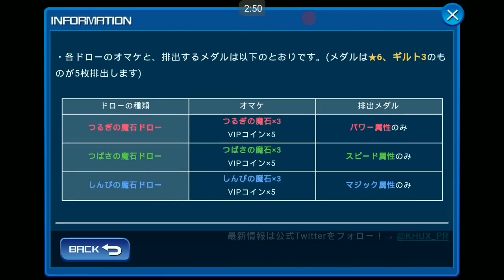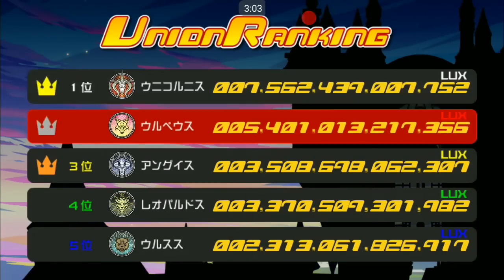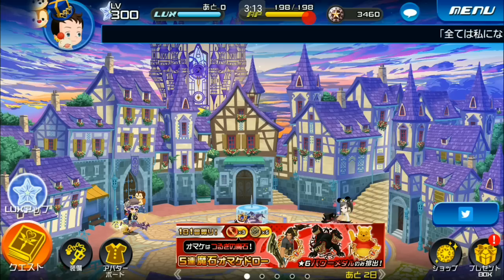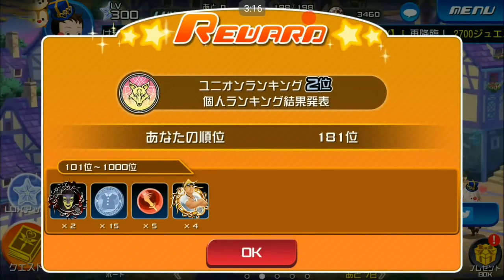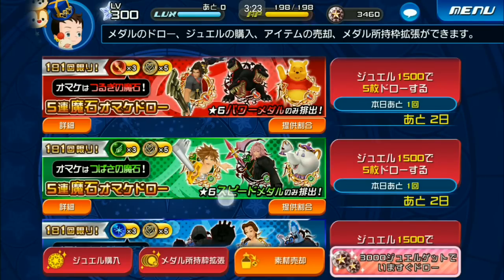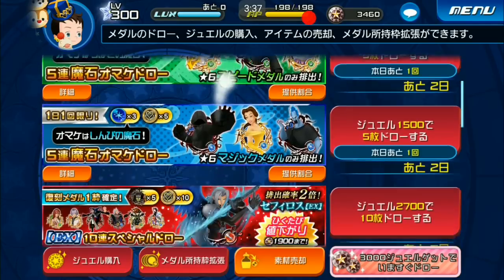You will get stones, VIP coins, medals, and some other rewards. So to summarize: you can only pull once each day, and you will get five medals, three stones, and five VIP coins — equaling 1500 jewels per pull.